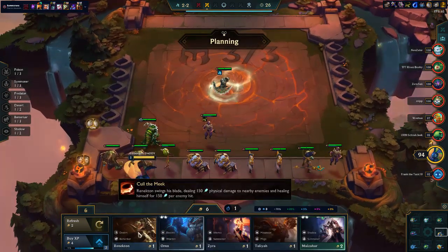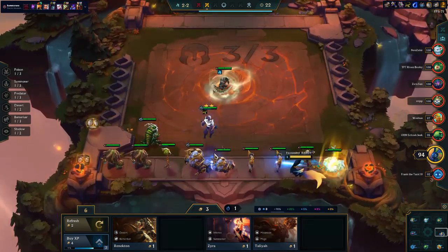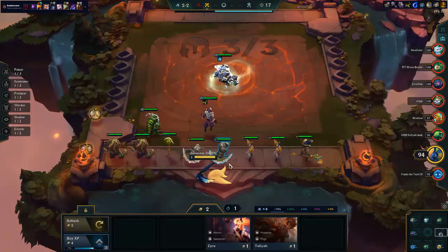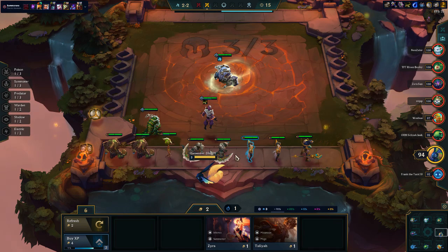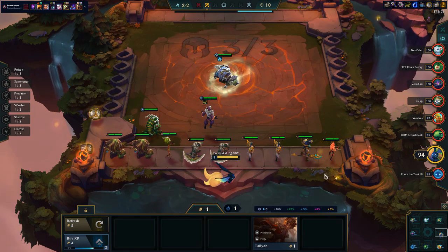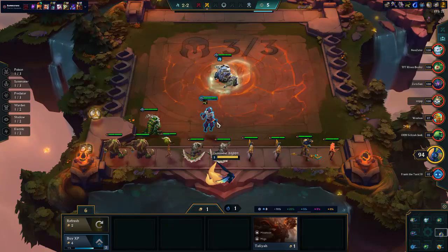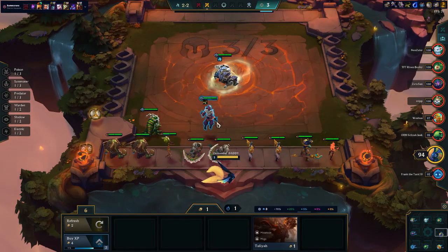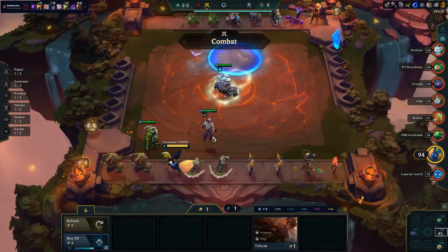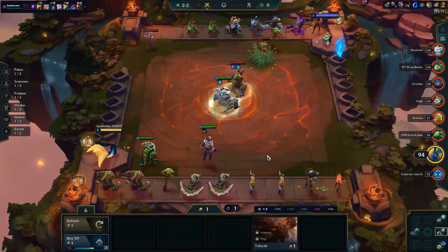There is a Renekton. There's also Ornn. I'll pick up the Renekton. I'm just basically picking up as many pairs as possible right now. I'll take the Zyra, I'm not going to take the Tileos - not really worth it. I could play Summoners. I've been trying to play carry Renekton recently and it hasn't really been going very well. But if I can get stuff for Summoner Malzahar - Shadow Malzahar - that's also pretty good as well.